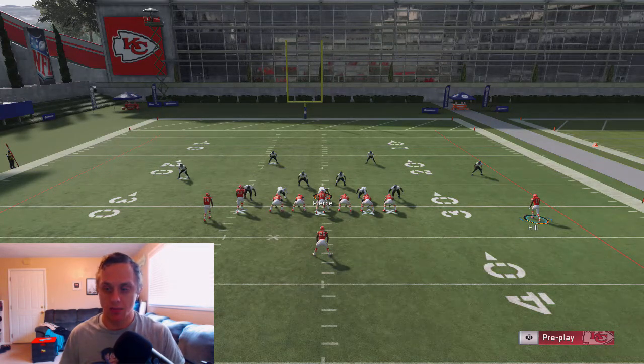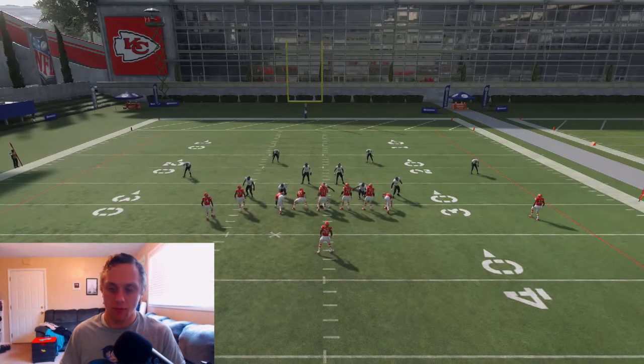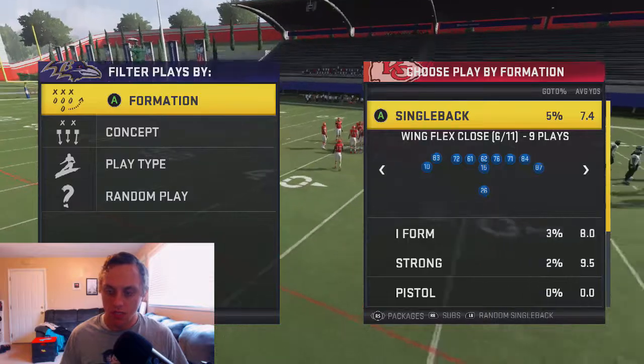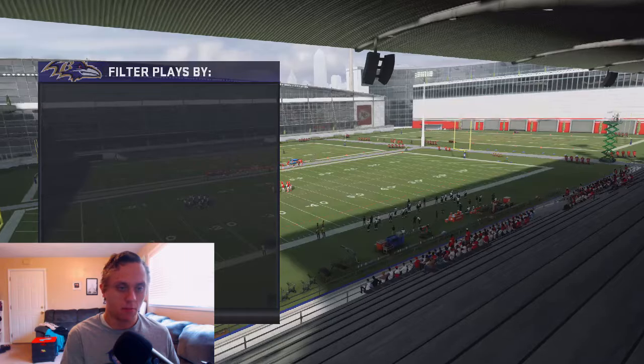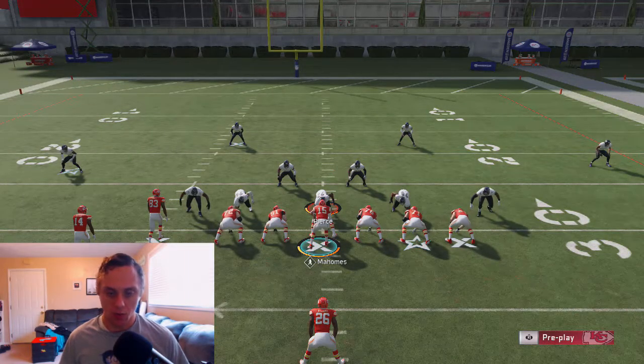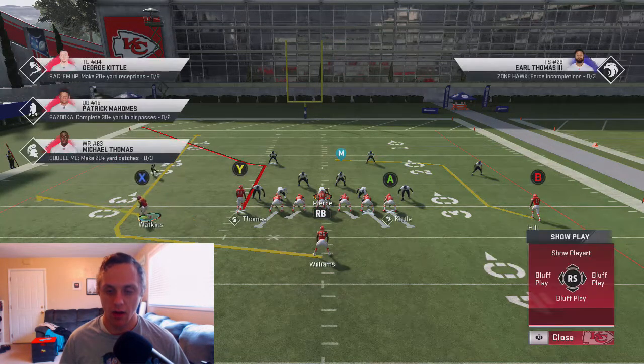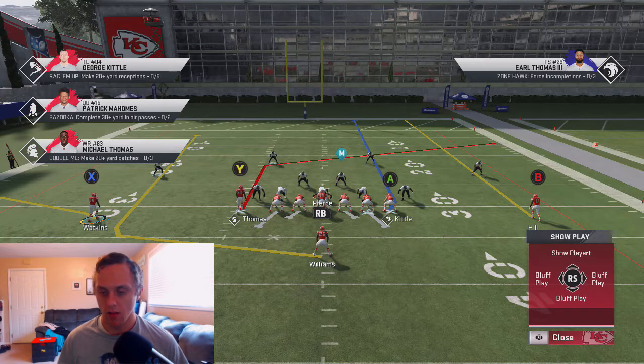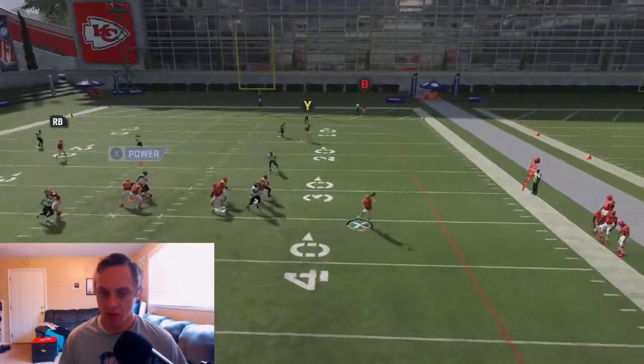Tyree Hill is running the clear-out at 99 speed, so if they baseline press you may be able to beat them off the line for a one-play touchdown. For Cover 4 Palms and Quarters, you absolutely have to streak receiver B — there's no question. If you do not streak B, those outside quarters are going to play the post really well. Set up the same way: X on flat, RB on wheel, streak B, A on delay fade — reads are delay fade, wheel route, or post.